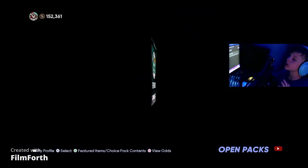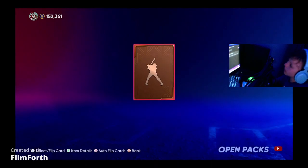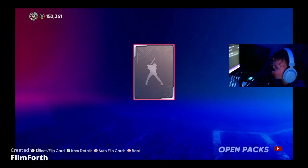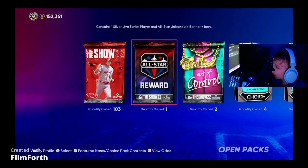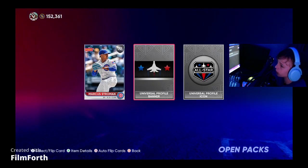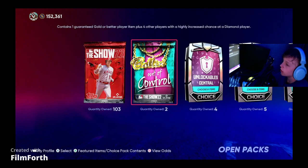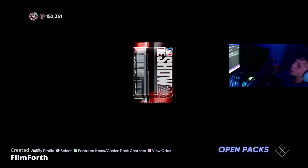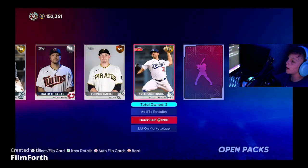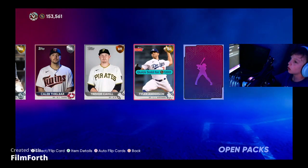Now we're going to get all of these spring training and ranked seasons packs out of here, because they don't really matter — they don't get you much. This all-star reward pack, all you get is the universal things. Now we have the ball and are out of control and we're going to get into the 100 standard packs. Diamond on the first pack — Tyler Anderson will take our stubs.